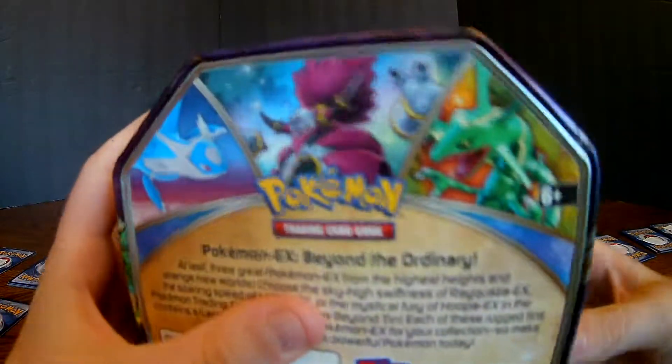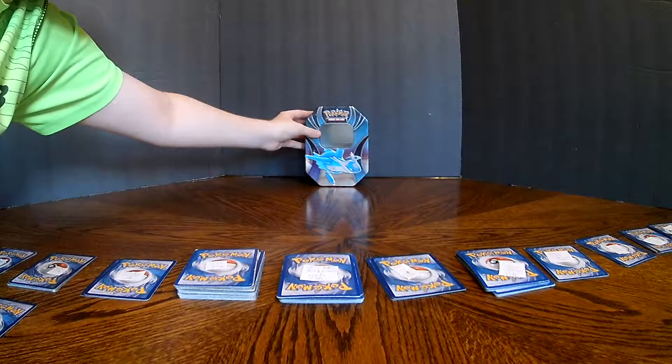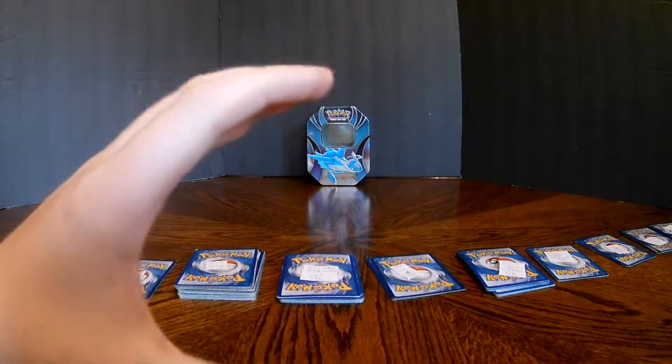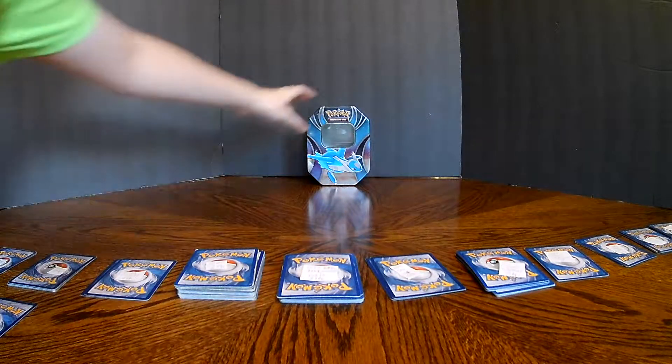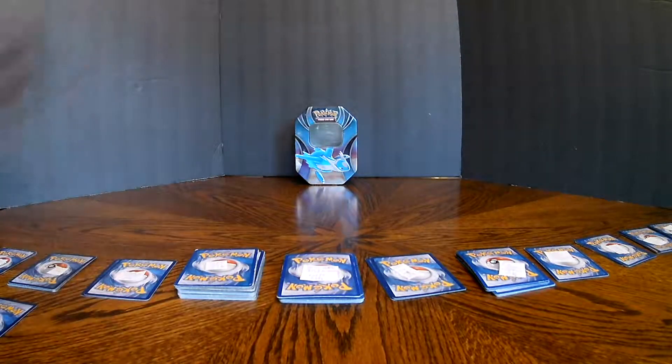...or Rayquaza, however you say it — Latios and Hoopa. It shows Latios, Hoopa, and Rayquaza. This will be my background. I'll try to set it up like a Pokemon card YouTuber I watch — his name is Crown Time Pokemon. He sets up a lot of tins facing this way and it looks really nice. For now my background is just black cardboard, but that's fine.